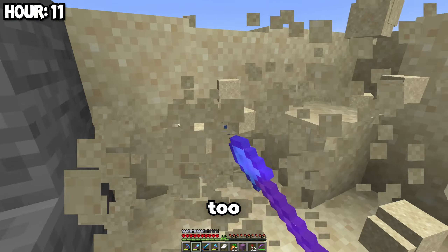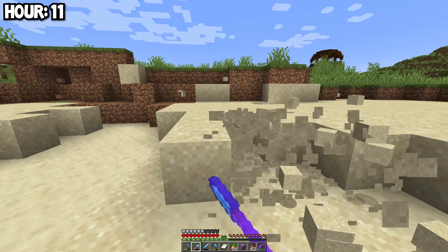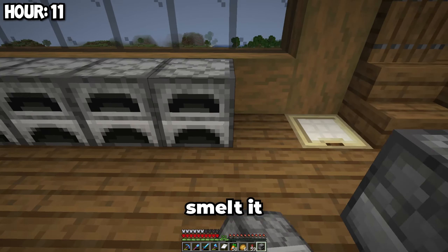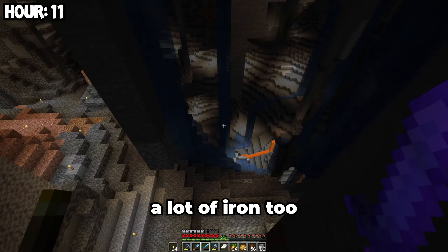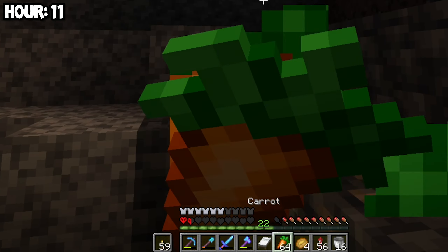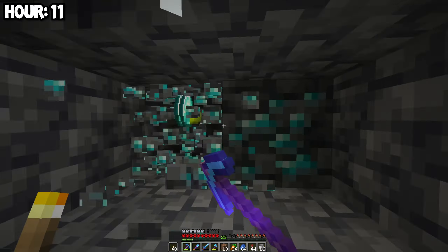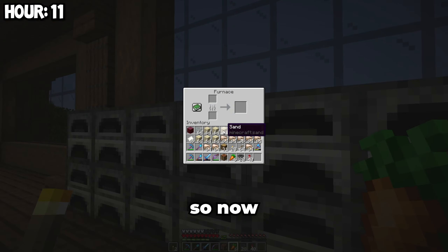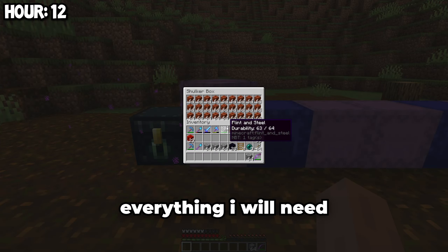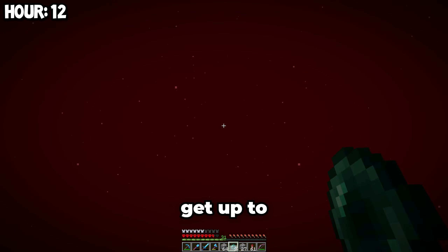Now we need to gather a lot of sand too. We have enough sand — now we just need to smelt it. While that smelts, I need to gather a lot of iron too. I'm back from mining and I think I should have enough iron, so now we just need to keep smelting the glass and iron. I've finally gathered everything I will need to build the pigman farm, so we can get started now and get up to the nether roof.